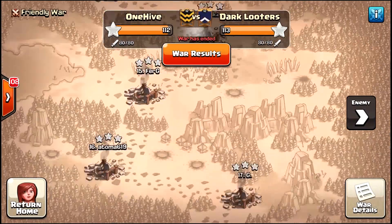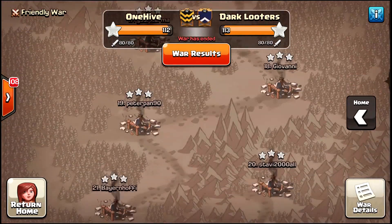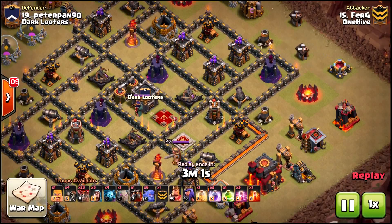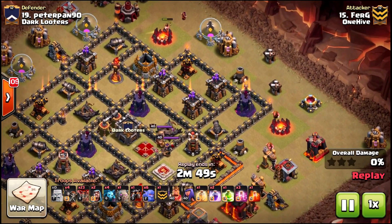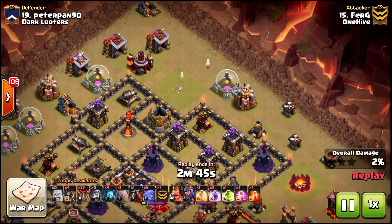Now let's take a look at the winning 10v10 attempt — that was Savage, one of his two 10-on-10 threes. We're on number 19. Looking at this almost identical army: still one heal, two rage, one jump — but four minions instead of three. That one extra cleanup troop is a real difference maker in a 10v10 game.